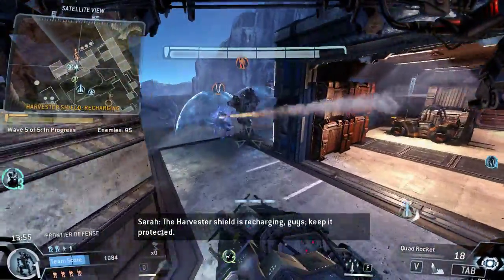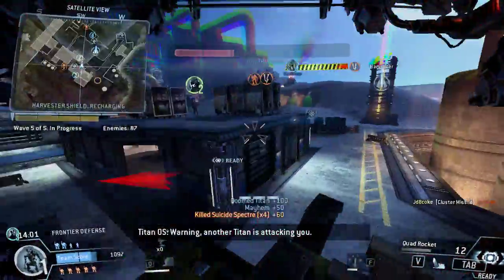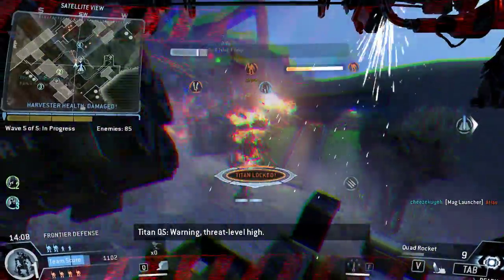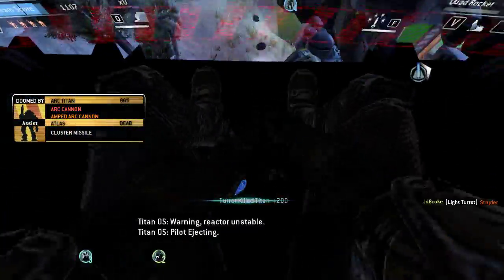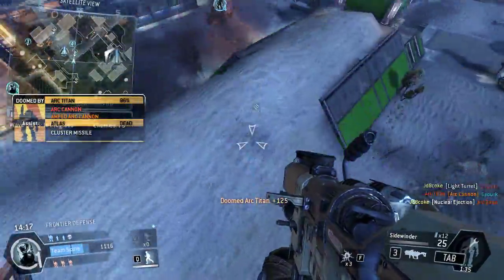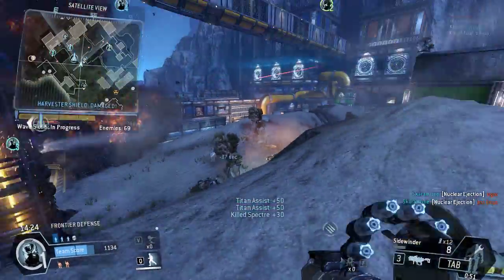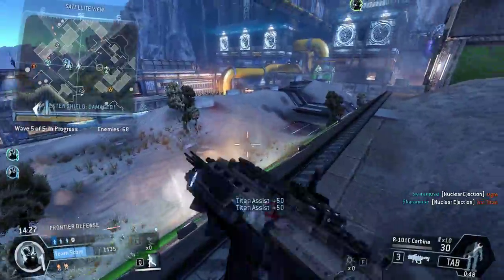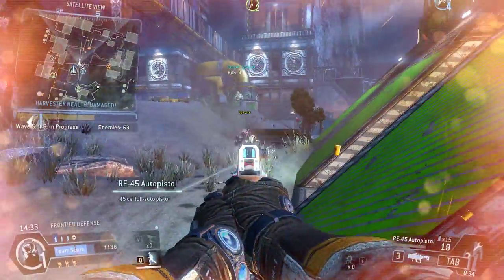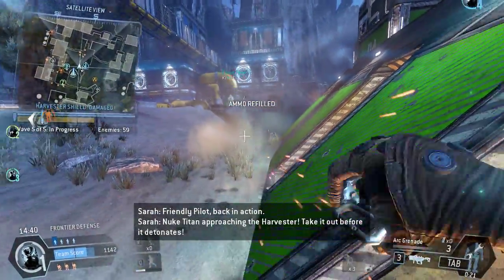The Harvester Shield is recharging, guys — keep it protected. We've got a pilot warning — another Titan is attacking you. A pilot is attacking your target. Threat level high. Pilot ejected. We've got a pilot down. The Harvester Shield is recharging — don't let the IMC damage it. Nuke Titan approaching the Harvester — take it out before it detonates.